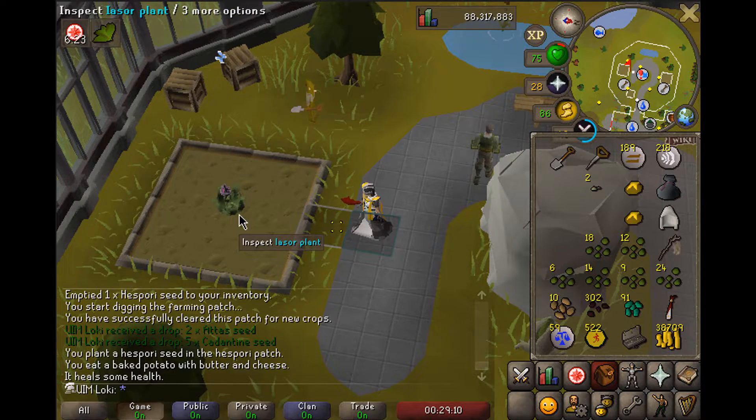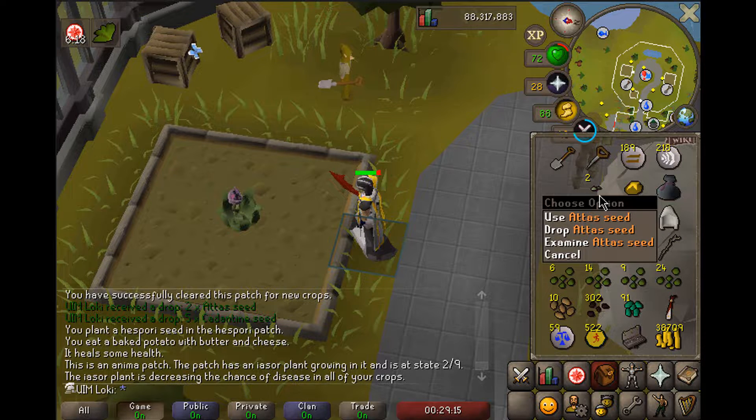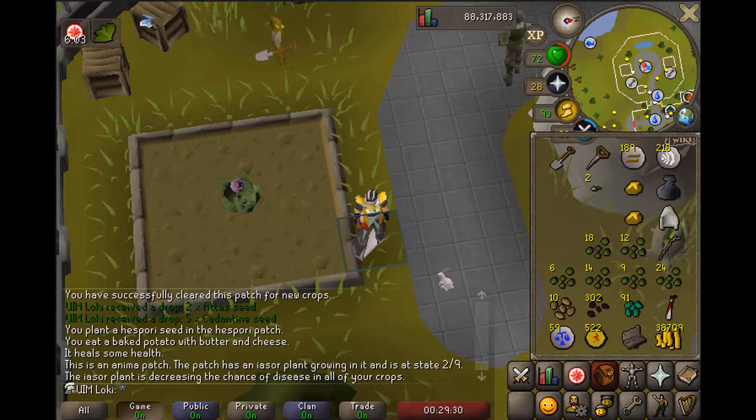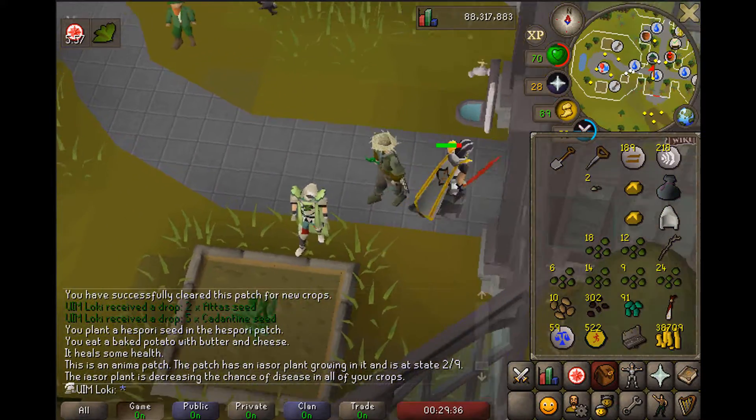We're going to keep the Isaur planted here over the Atas Seed. The Atas Seed does increase yield, but overall the Isaur Seed increases yield more because it reduces the disease chance from about 6.8 to 2.3, which roughly works out to about 0.1 more yield per patch over the Atas Seed, assuming you're not using the Revive.